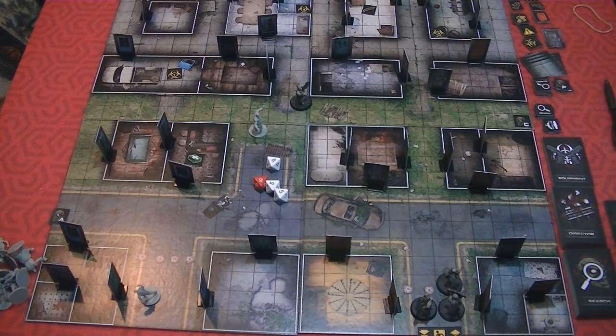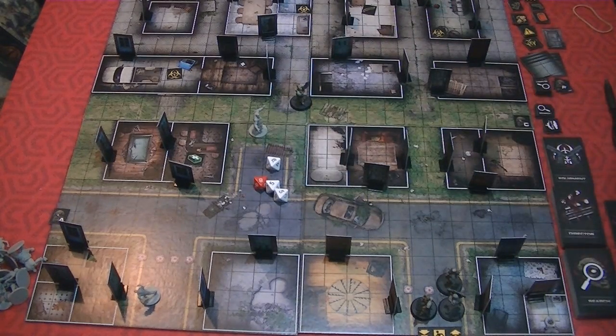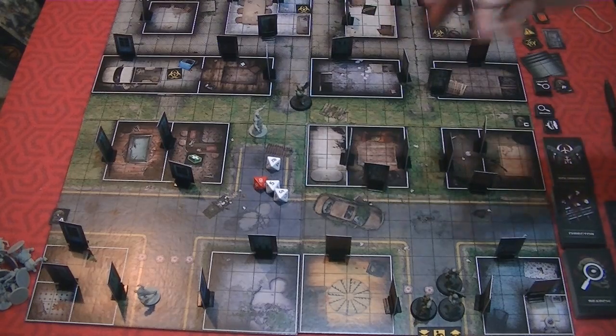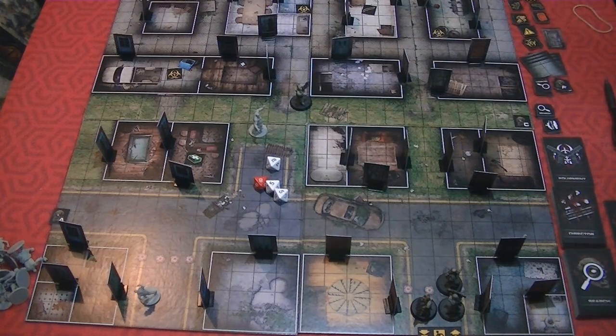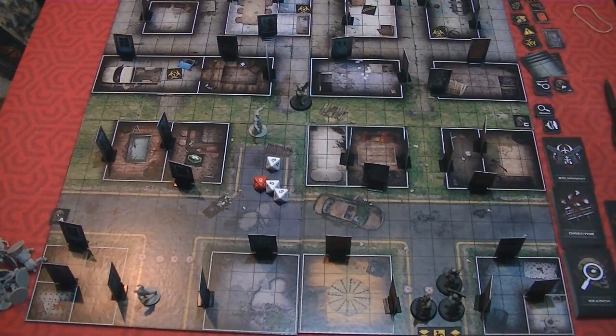That's a quick shot, costing one action point. You can also do an aimed shot, which works the same way for range and line of sight, but you add 2 to your roll. It costs two action points — you're taking a little more time to aim your gun for a better chance of killing the zombie.